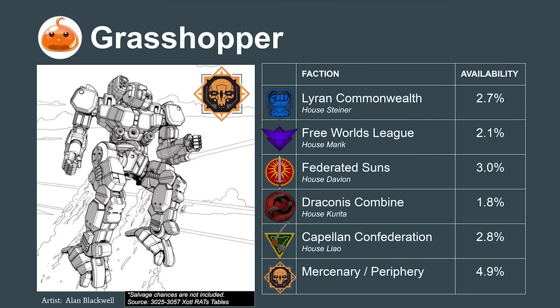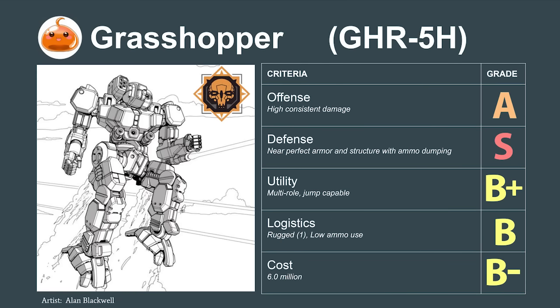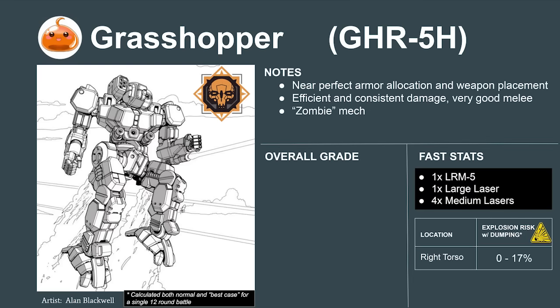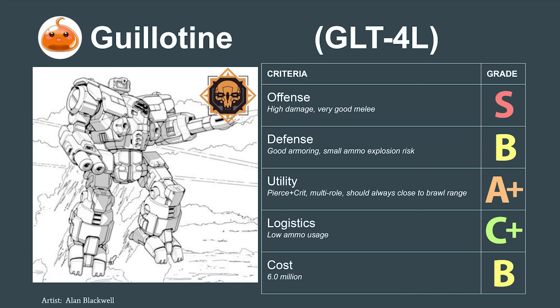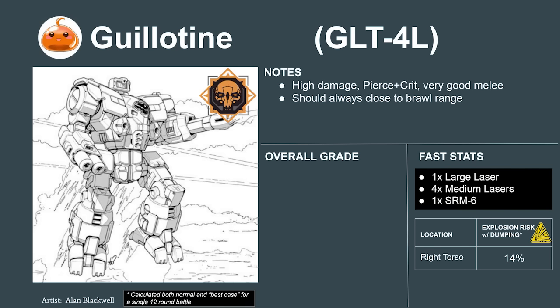A mech with none of these issues is the Grasshopper — a mech with near-perfect armor allocation and weapons placement. Its heatsinks allow it to bring a tremendous amount of damage once it closes to brawl range, and it's a mobile threat that can take a tremendous amount of punishment before going down. For these qualities, it scores a 7.4 or an S. Harder to find, but surprisingly even better, is the Guillotine. It's nearly identical to the Grasshopper, but with slightly worse weapons placement in exchange for a much better offense. The SRM-6 gives it tremendous critical hit potential instead of the Grasshopper's LRM-5, which is only really useful against vehicles. If we ever see a Guillotine on the market, we should snap it up. The Guillotine scores a 7.7 or an S.